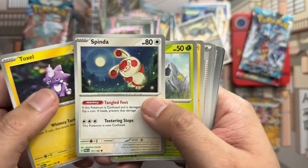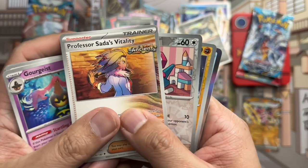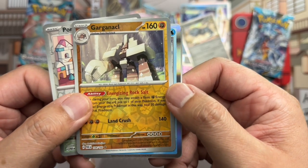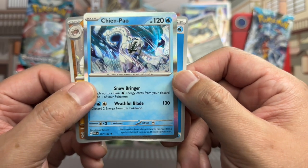Here's another code card. Toxel, Spindle, Nimble, Elekid, Rika, Greedent, Sada's Vitality — we've got Porygon reverse looking pretty cool. Barnacle reverse rare, and Chien-Pao holo rare.